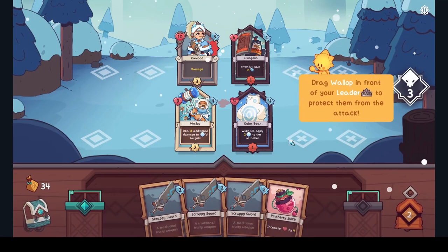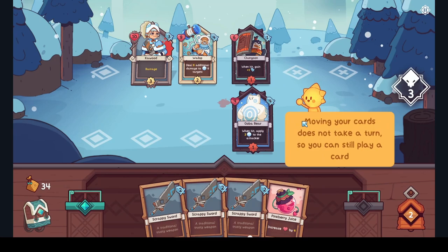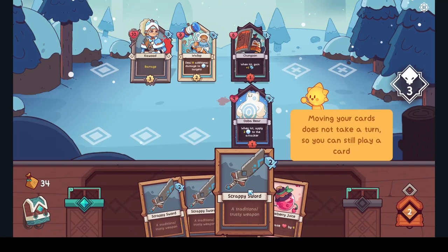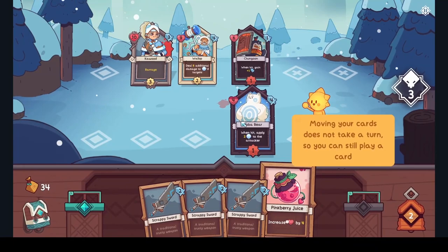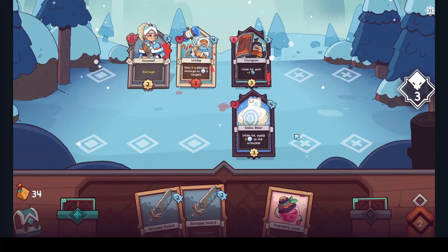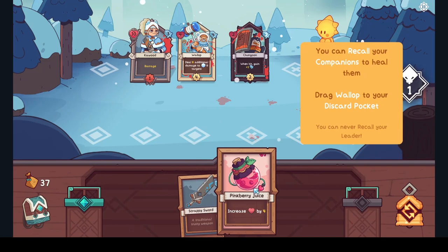Drag Wallop in front of your leader to protect them from an attack. It doesn't take a turn, so you can still play cards! Is that Maxim — increases health by four? She's going to take five damage, so let's increase her health. We want to take this guy down in two hits. This guy gets stronger every time.